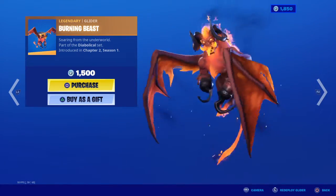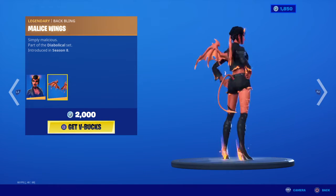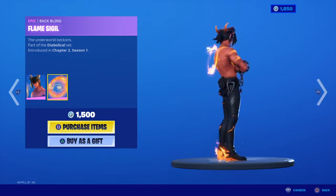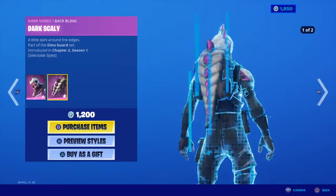Burning Base glider, Burning Blades, Malice with the Malice Wings back bling — great skin — Burning Glyph wrap, it's animated.